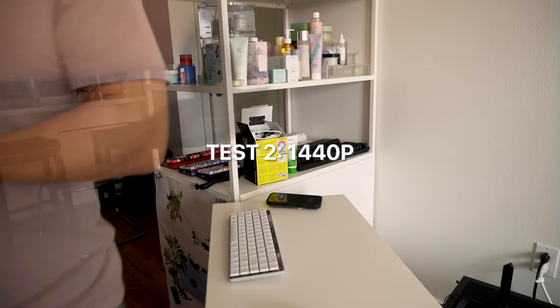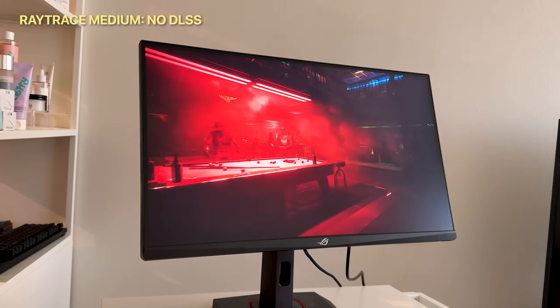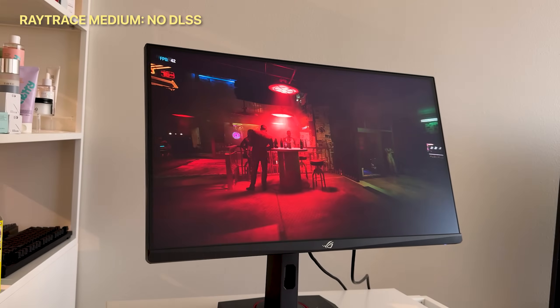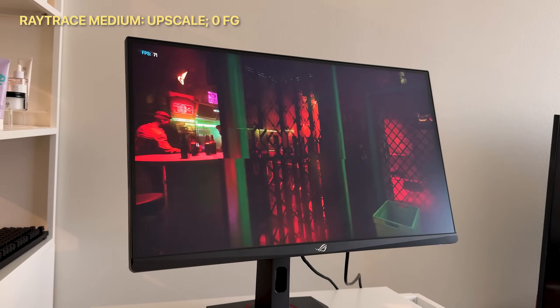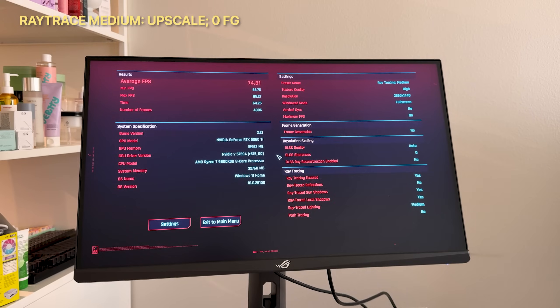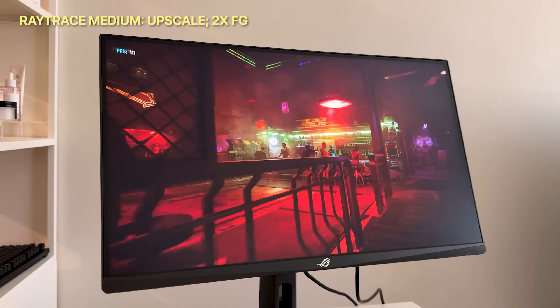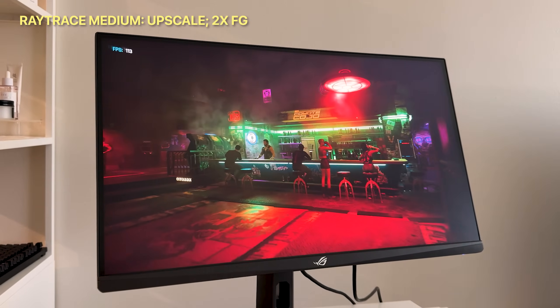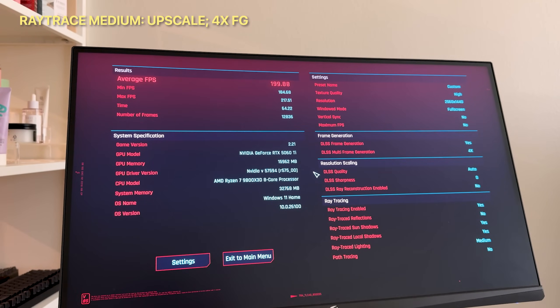Moving into 1440p, I'm skipping the esports titles and going with the three GPU-intensive games. For Cyberpunk at ray tracing medium, with zero DLSS help we're at 41 fps — playable but not enjoyable. With upscaling and no frame gen we jump to 75 fps, which is much smoother. Turning on 2x frame gen gets us to 118 fps, and 4x frame gen lands at 200 fps.